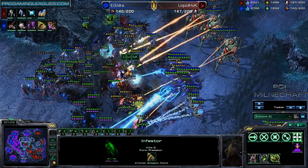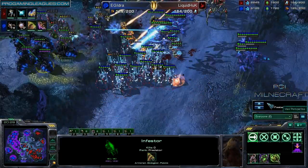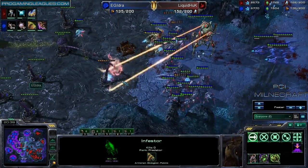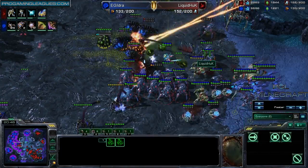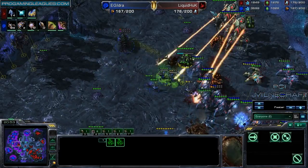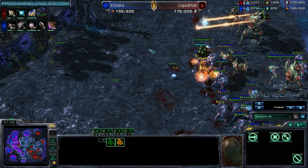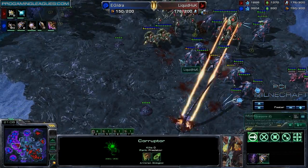Idra's able to get a lot of really key Fungal Growth off. However, Huck's doing a nice job with the control of the Stalkers, and he's able to focus down a lot of them. Huck was able to come ahead. Idra's probably going to want a couple of Fungal Growths to try to delay him, and these Spine Crawlers will be effective for that as well. Fungal Growths are going off, but Idra's not going to want to send his army in piecemeal — he's actually only building Zerglings right now and letting them all go in and die.